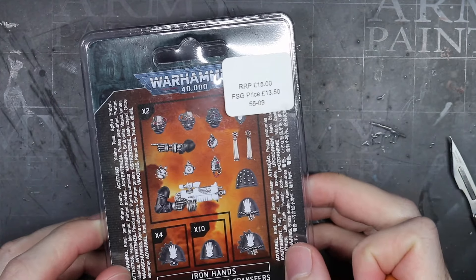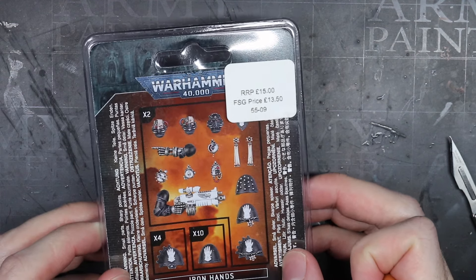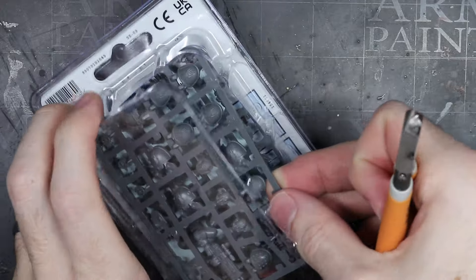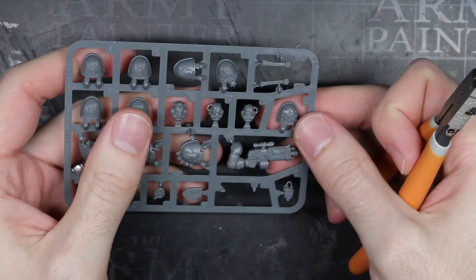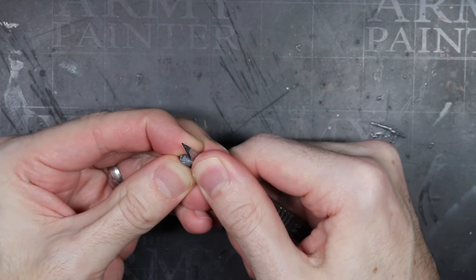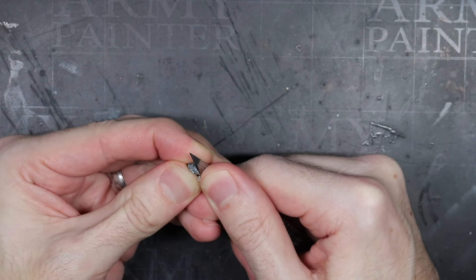Next up was the head. Being a sniper is a risky business and while Tylus is among the best, he only got to that position by learning from a few mistakes. The biggest of these resulted in him losing his eye and most of the right side of his face. Luckily he survived and now sports some chrome upgrades. To reflect this, I took one of the Iron Hands bionic heads from their Primaris upgrade sprue. As Eliminator heads don't use the normal ball-and-socket joints of other Space Marines, I needed to make some trims to the base of the neck in order for it to fit properly.